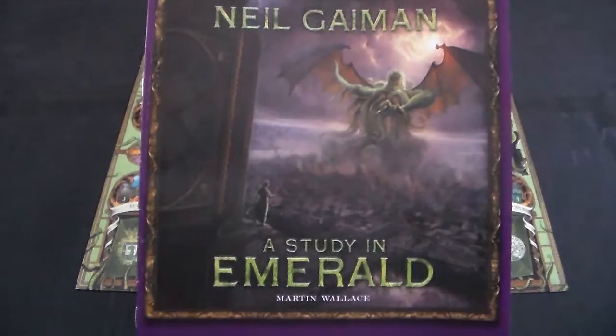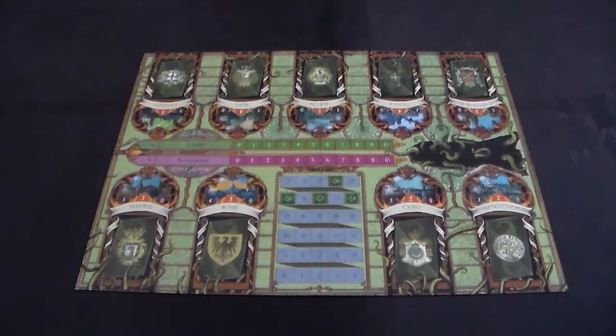Welcome Loyalists and Restorationists to the Estudian Emerald tutorial. Estudian Emerald is a worker placement slash deck building game for two to five players.